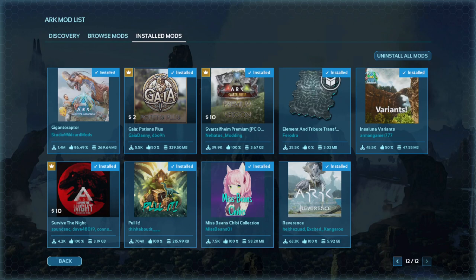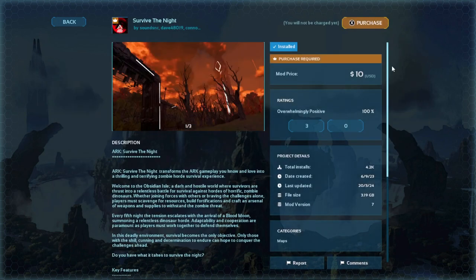Hey guys, this is a short video. I've tried to get onto ARK today to play some games and found that all my premium mods are asking me to repurchase them again. They're already installed, which means I've already paid for them. I've got receipts for these. It's installed.